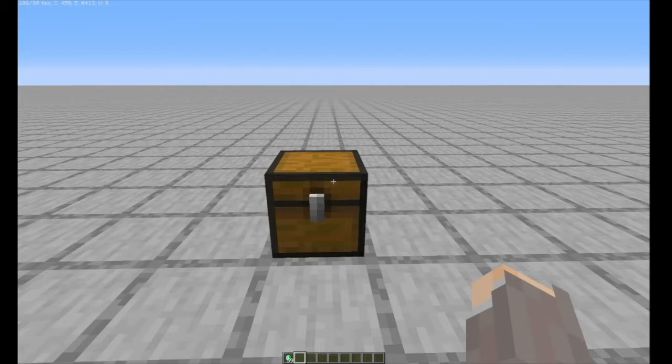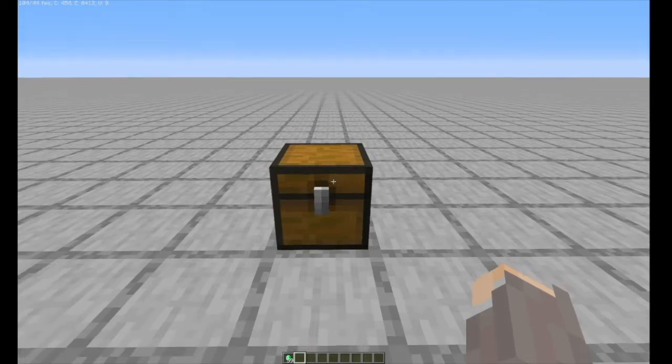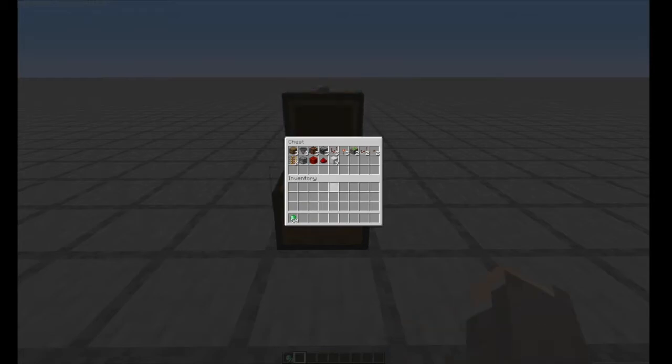To build this compact design, you'll need: three barrels, three hoppers, three redstone lamps, three observers, three comparators, three redstone torches, two sticky pistons, two redstone repeaters, two buttons of any style, two powered rails, one dropper filled with as many items as possible, one redstone block, one redstone dust, and up to nine building blocks of your choosing.